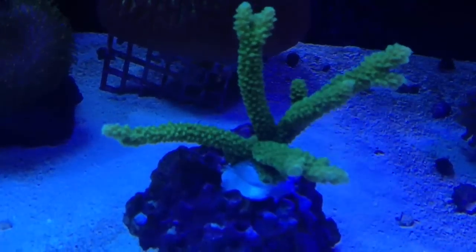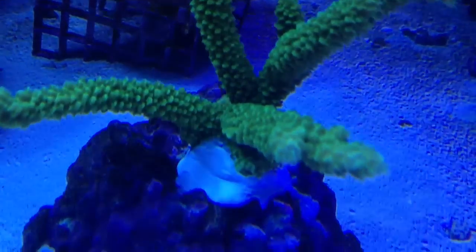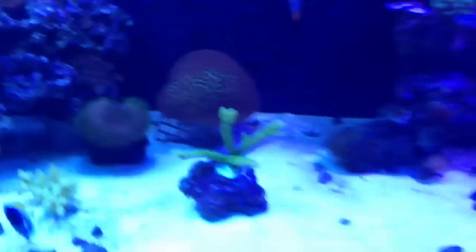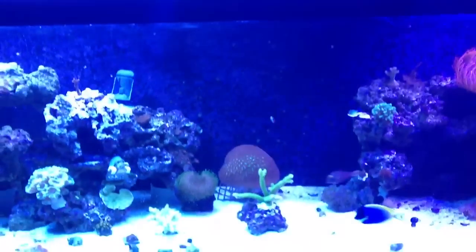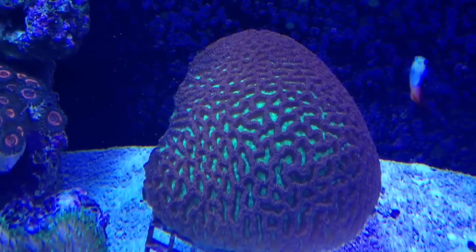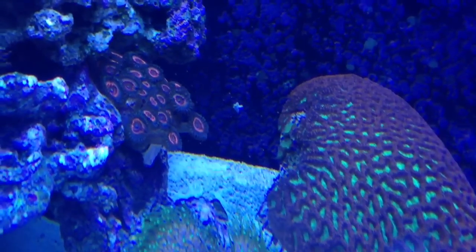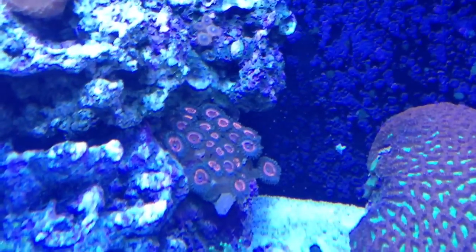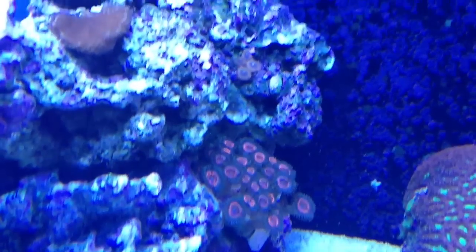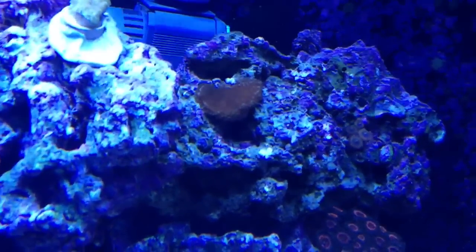Here's the green slimer. I love the polyps on this one. The green slimer is kind of in between the LED and the halide — it's more under the halide but kind of in between. There's my massive Fabia brain. And this is where I killed it when I tried fragging it, but it's starting to grow back. Some devil's armor pallys there. And up there is a funky purple death morph pally. This is my Spungotis.